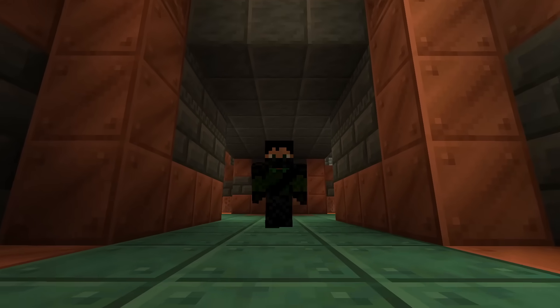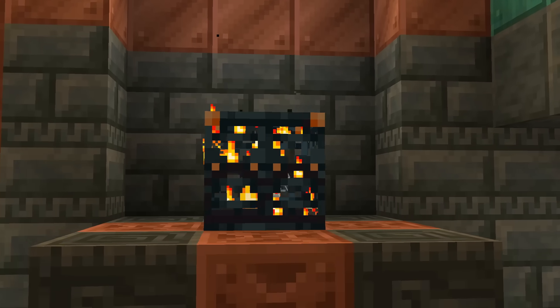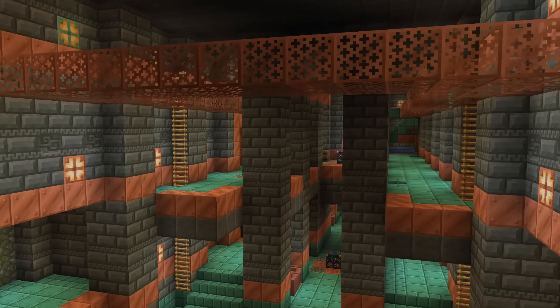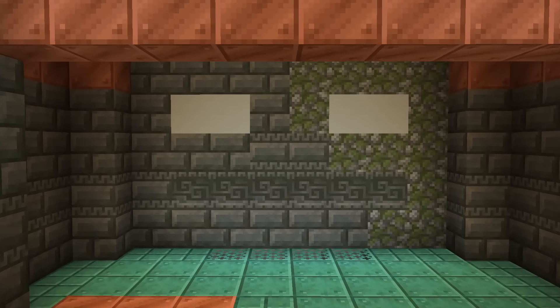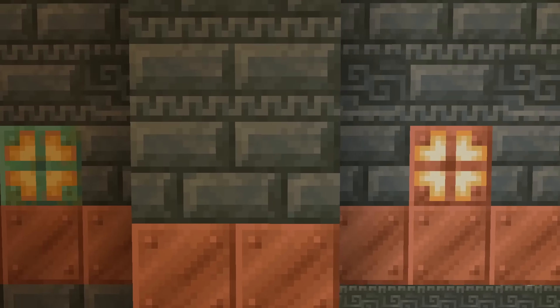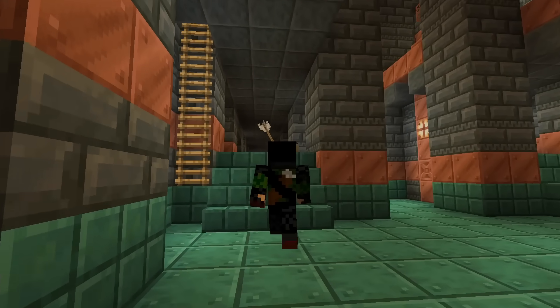The bonus with the trial chamber is that they can be replayed. The spawners have a cooldown of 30 minutes, so once that passes, you're good to go again. Something else you might want to do is transform the trial chamber into a base of some kind, or even tear it to shreds, harvesting the new copper blocks to take home, or any of the new tuff variants, which essentially make up these chambers.